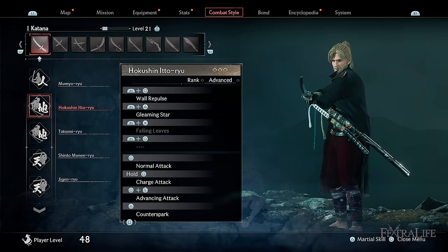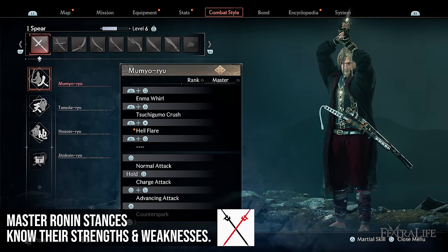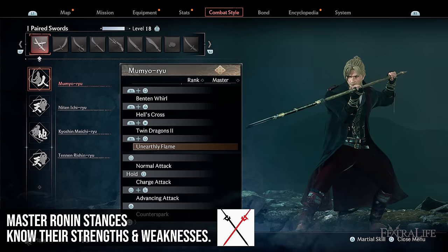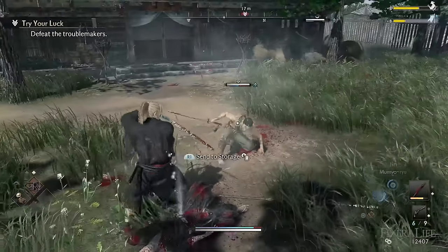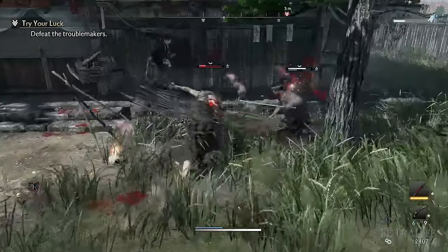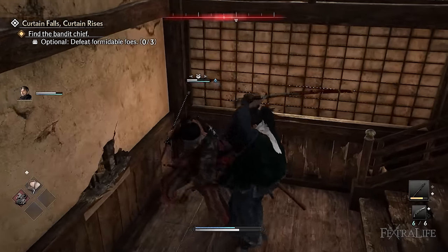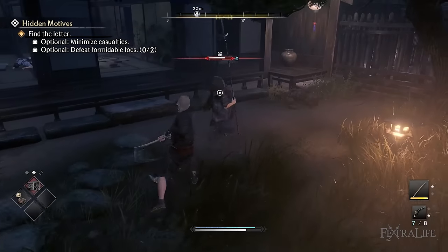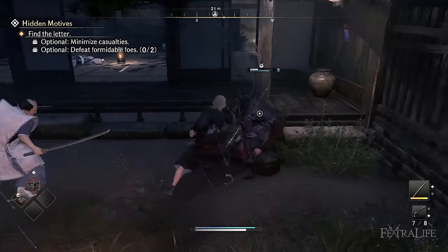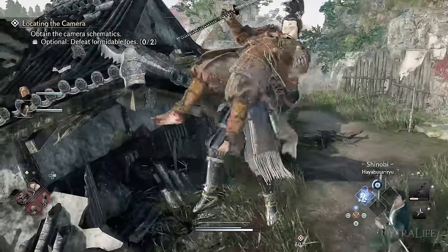Now that we've gone over the basics let's get back to stances. There are four different types of stances: Gene, Chi, Ten and Shinobi. You'll stagger enemies longer when they panic if you use the correct stance type against a type of weapon. Gene is more effective against sabers and lightweight weapons and ineffective against odachis and heavy weapons. Chi is effective against odachis and heavy weapons but ineffective against katanas and normal weapons. Completing the cycle, Ten is effective against katanas and normal weapons but ineffective against sabers and lightweight weapons. Shinobi is ineffective against every weapon type but makes up for it with good martial skills.